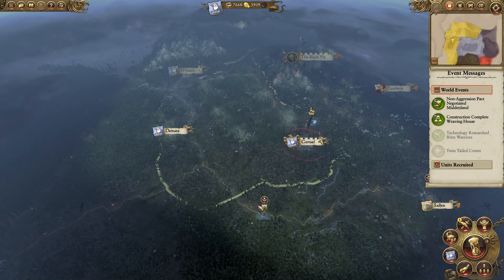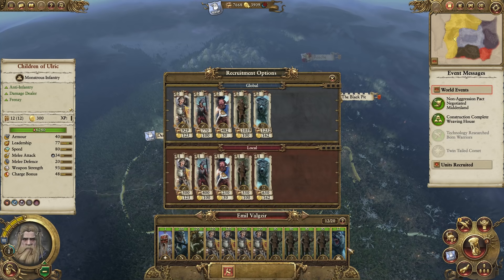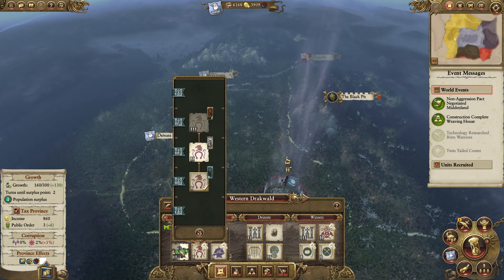Our army can always push on the Orcs if we want to. I'm not sure how long it takes for the chaos to turn up - I was told it only takes a couple of turns until the chaos appear and start causing havoc. Oh look at these guys - the Children of Ulrich. I only have 12 people in the unit but I want to see what they look like, I think that'll be amazing.